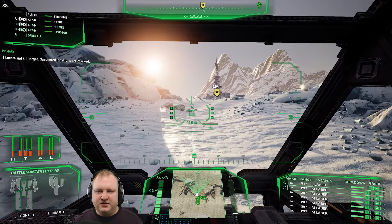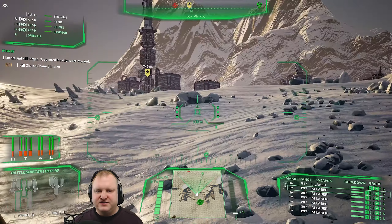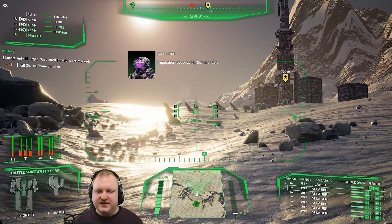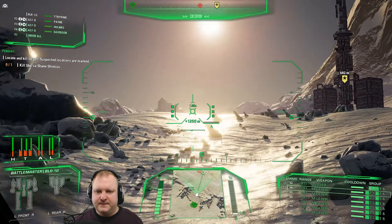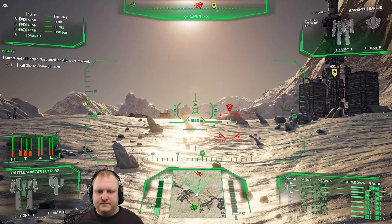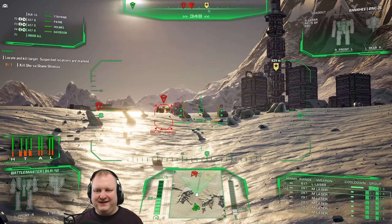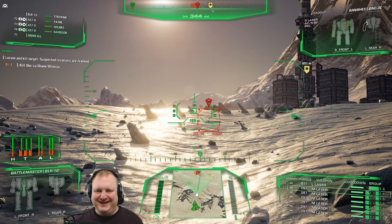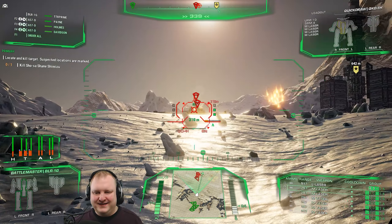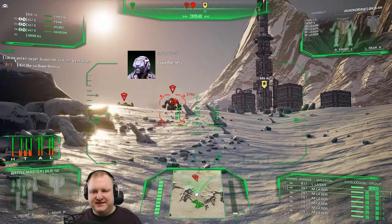Let's get these guys here. I'm not going to push in — instead we let them come to us. Oh, there's our target. There's our problem. Does he know we're here yet? We're playing MechWarrior Online now. Let's fall back — time to fall back and send in the cavalry.